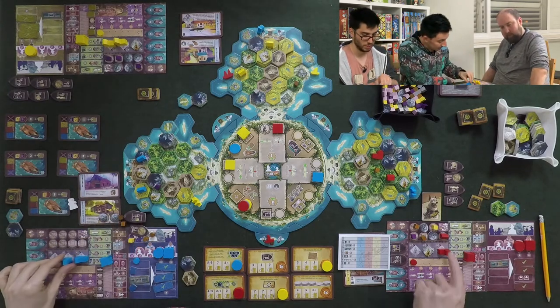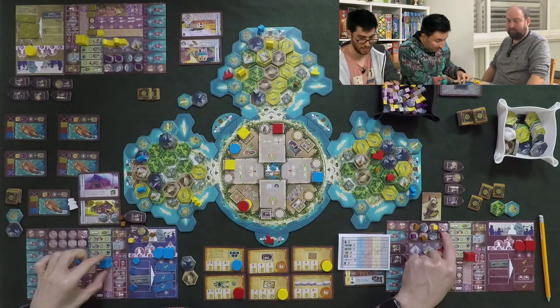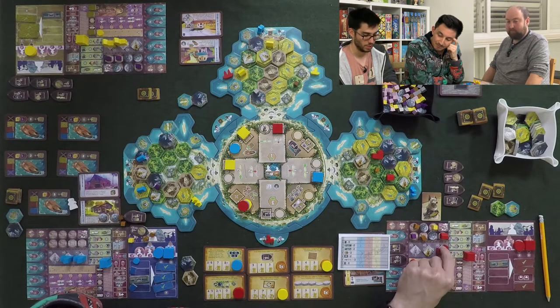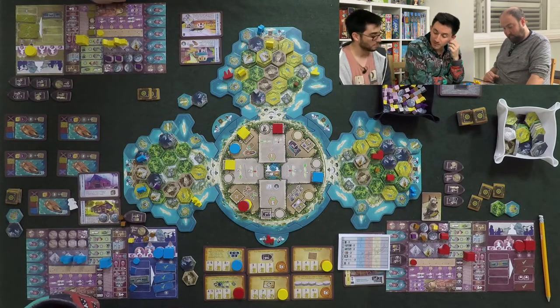The resemblance to Terra Mystica is uncanny — it does not do justice to the game, it doesn't benefit the game. And also, by the way, Catan also uses these exact pieces. They probably had leftovers in the factory from the molds. Maybe it's cheaper.